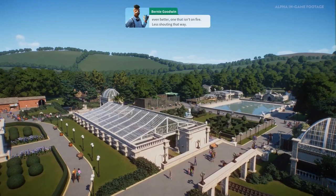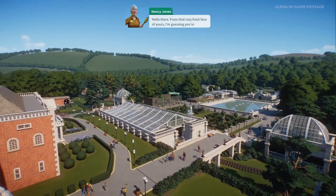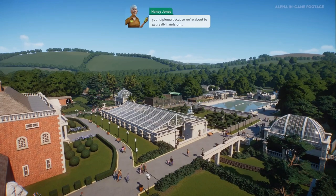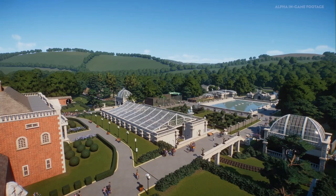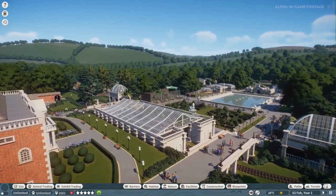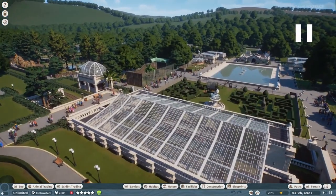The zoo looks incredible — really, really nice. Seeing it in person after all the screenshots just looks amazing. This next person, Nancy Jones, is another character we meet along the journey. She acts as the head keeper of the zoo. She's very experienced, she and Bernie have worked together for years, and having her there will give you a few little pointers and guidance along the way.